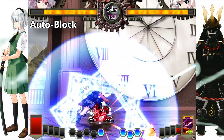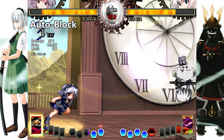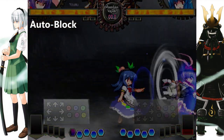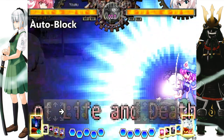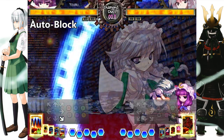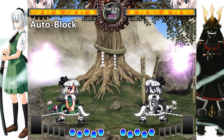Before moving on, we need to talk about an important option select that exists in the game. Auto-blocking is just how the game treats blocking in general. When you start blocking an attack, the game will leave you in the blocking state until there are no more block frames, no matter if you're actually still holding back or not. In simple terms, if someone starts a long sequence of attacks that are all tied to each other, you only need to block the very start of this sequence and the game will block everything else by itself — standing block if you don't hold any direction, but it will keep blocking automatically as long as the attacks are tight.